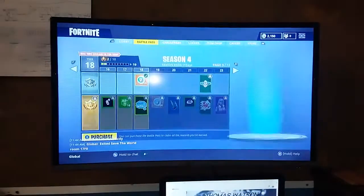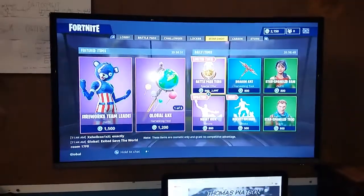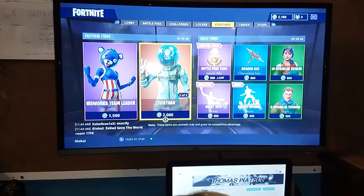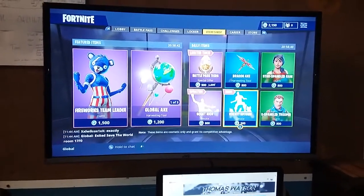So currently you first want to go over to your item shop. You want to find what you want to gift. So I want to gift this buddy the new emote, the rocket spinner.